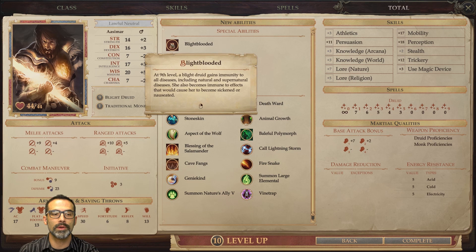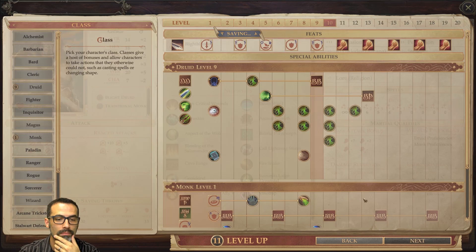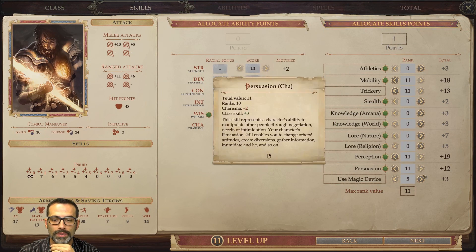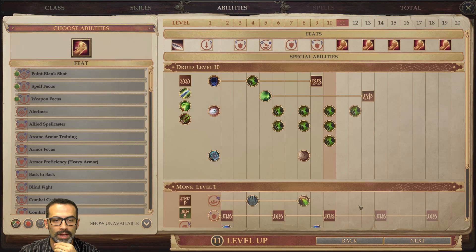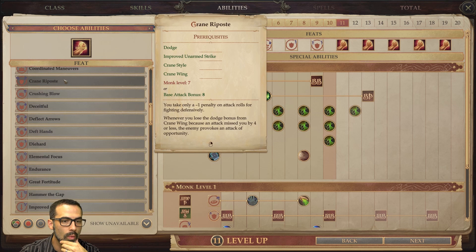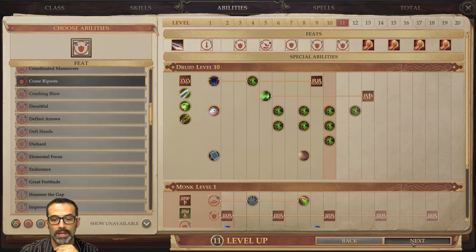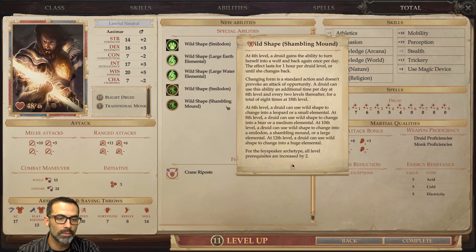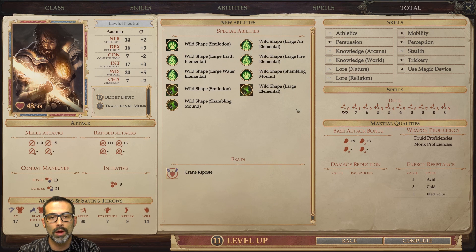At ninth level druid we also get immunity to diseases, natural and supernatural, and immunity to effects that would make us sickened or nauseated. At level eleven we're taking our tenth level of druid — we'll only be taking 14 levels of druid total. At level eleven we can grab Crane Riposte, which again reduces attack penalties for fighting defensively. We get more wild shapes here: Shambling Mound, Smilodon, and Large Elemental — air, fire, earth, and water.